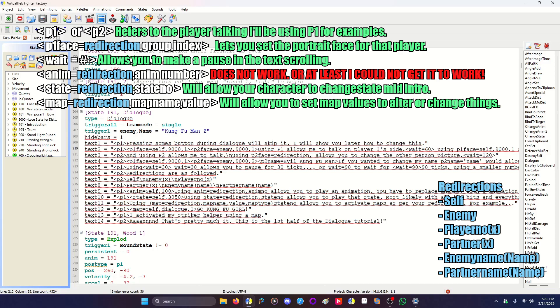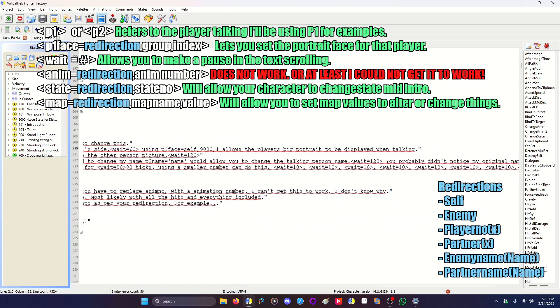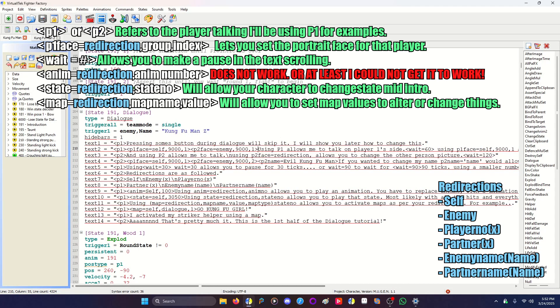Player 1 is saying: using P1 allows me to talk on player 1's side, then wait equals 60 means it'll wait for 60 ticks — one second. Using P1 face equals self, 9001, allows the player's big portrait to be displayed when talking. The next line, player 2 is going to be talking, and using P2 allows me to talk as player 2.